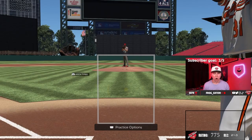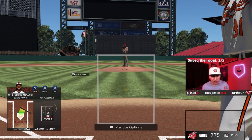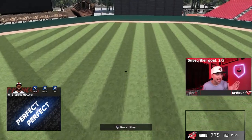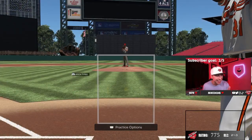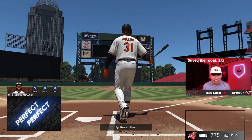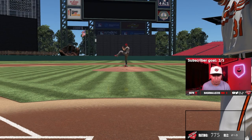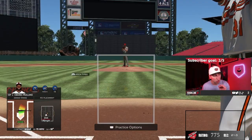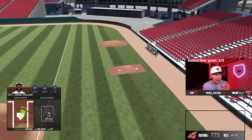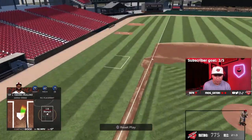In practice mode, we've got Cedric versus Zach Wheeler on the mound. As soon as that load comes into place, time those hands coming down and up — when the hands come up, that's when you smack it. Perfect timing. Anywhere in the zone, that's the exact load you go with. Cedric Mullins is the card to have for a lefty on your CAP — he is the man. This stance can also work as a switch hitting stance.